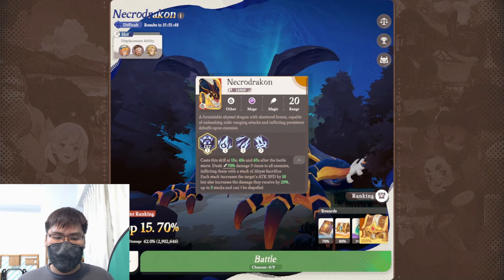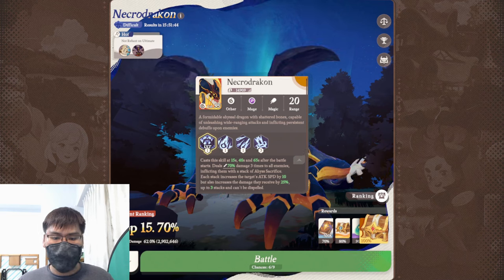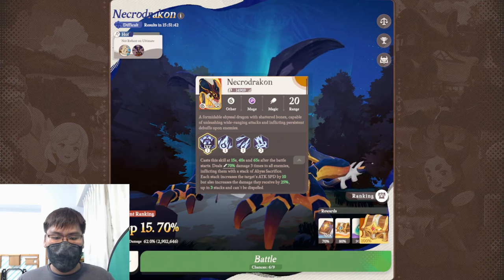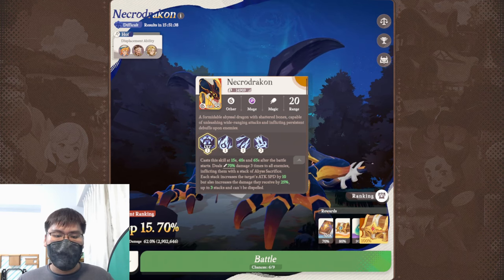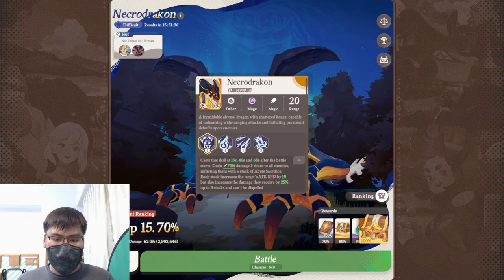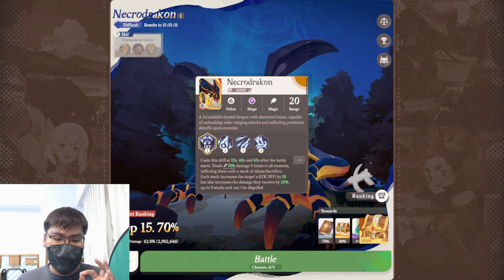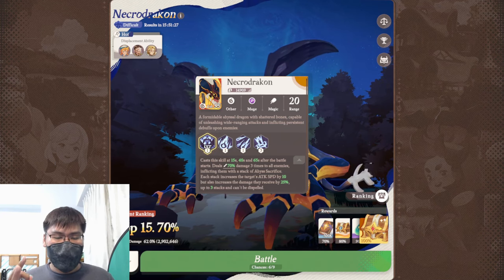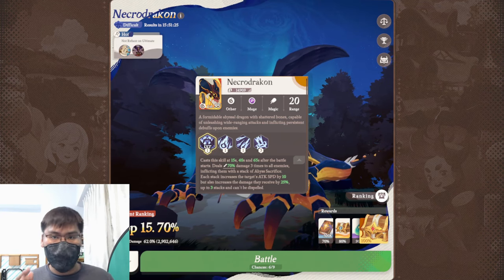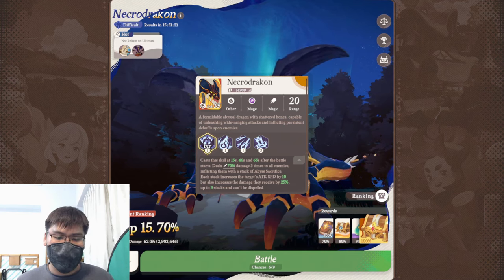For NecroDrake, he will cast his ultimate skill at 15 seconds, 40 and 65 seconds after the battle starts, dealing 70% damage 3 times to all enemies, inflicting a stack of Abyss Sacrifice. This stack of Abyss Sacrifice increases the target's attack speed by 10 but also increases the damage they receive by 25%, up to 3 stacks. With 3 ultimate casts, the damage received by units will increase all the way up to 75%.